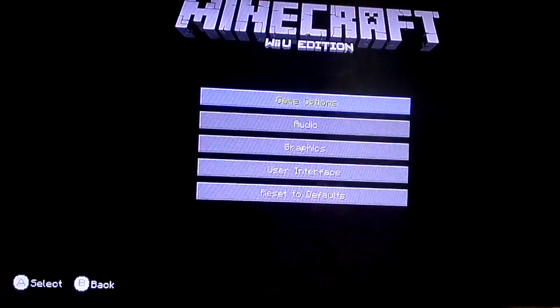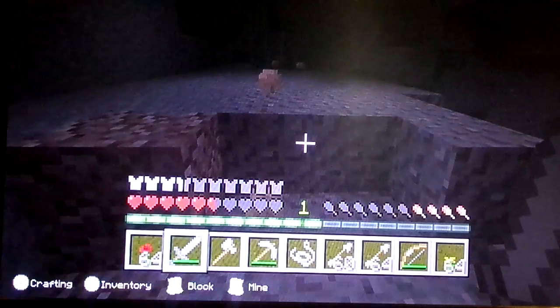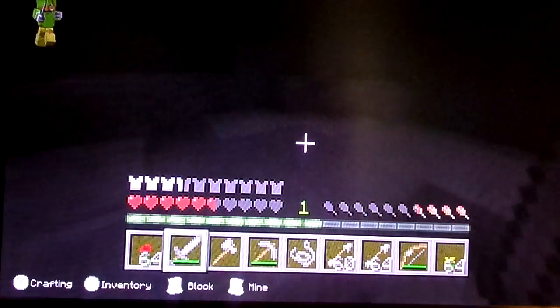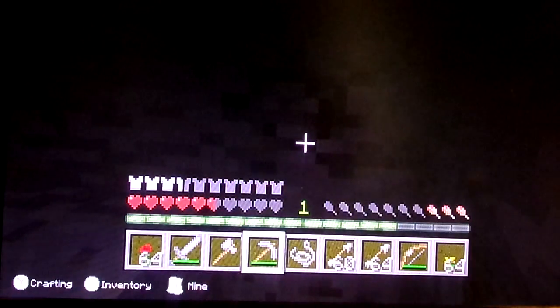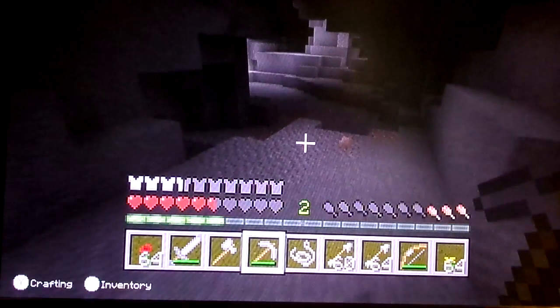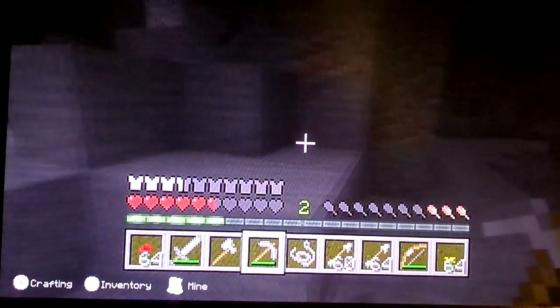I'm just going to put the gamma out so... gamma is 100%. If you can see that — of course you can see it, it's brighter than me. But that's how I can see it. Just going to see if we can get some of our materials that we need. The only problem with what we've got at the moment is that I've got my crafting table.